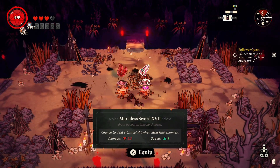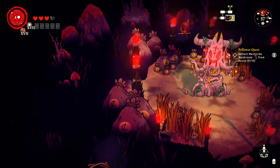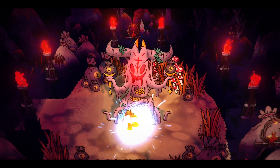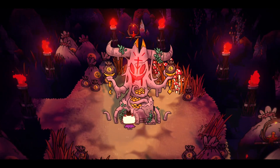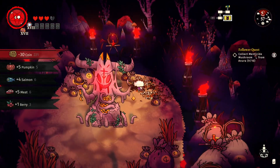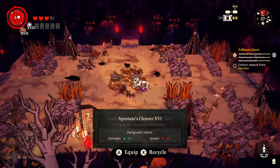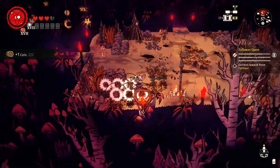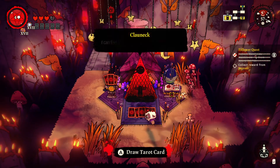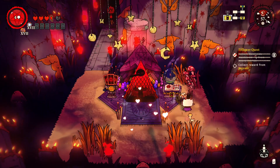Merciless Sword — chance to deal crit, faster speed. Let's go for it. Almost out of mushroom time, we've got to go. What is this — make offering? Statue of the Beast desires gold. There's mushrooms back there! Statue rewards an abundance of food and mushrooms — hey, we did it! Just barely! Let's recycle this. Faster speed works well with the curse we have right now. Extra heart, drop a fish — extra heart. More mushrooms!